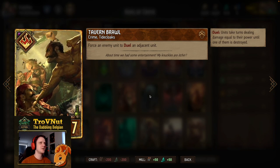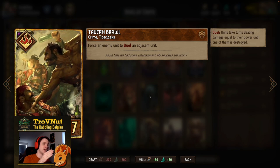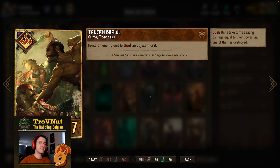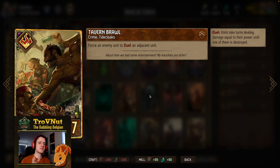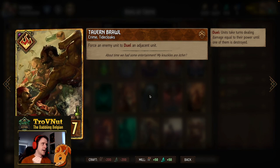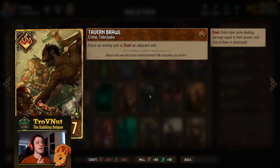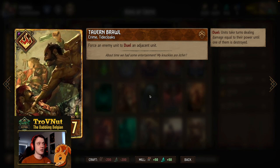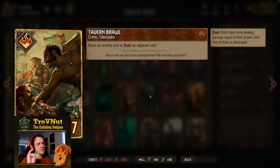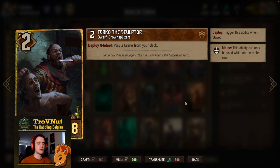Next up: Tavern Brawl, the crime that I really really like — and it depends on if your opponent is expecting it or not. You force an enemy unit to duel an adjacent unit: you pick a unit, pick another one, and the first one hits the second one and it goes back and forth until one of them dies. The ideal situation with Tavern Brawl mathematically is that one unit has two-thirds the power of the other, then you pick the lowest one first. If you have shields on the board, that gets even more interesting — the shield basically doubles the power of that unit, so you need to incorporate that into your calculations.